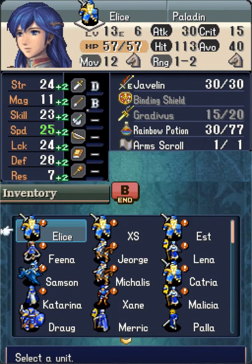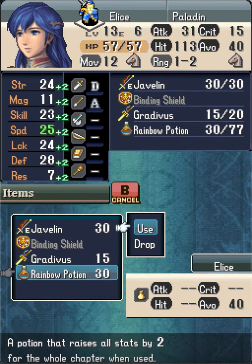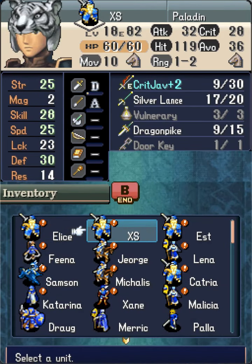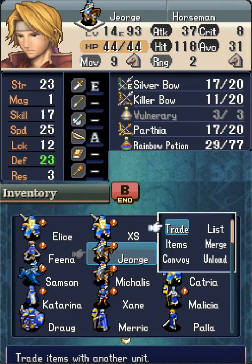Welcome to Chapter 22 of this FE12H4 Reverse Recruitment LTC. We first give Alice the armscroll from Chapter 11 to reach A-Lances. This enables her to use the Gradivus, which she needs for this clear.